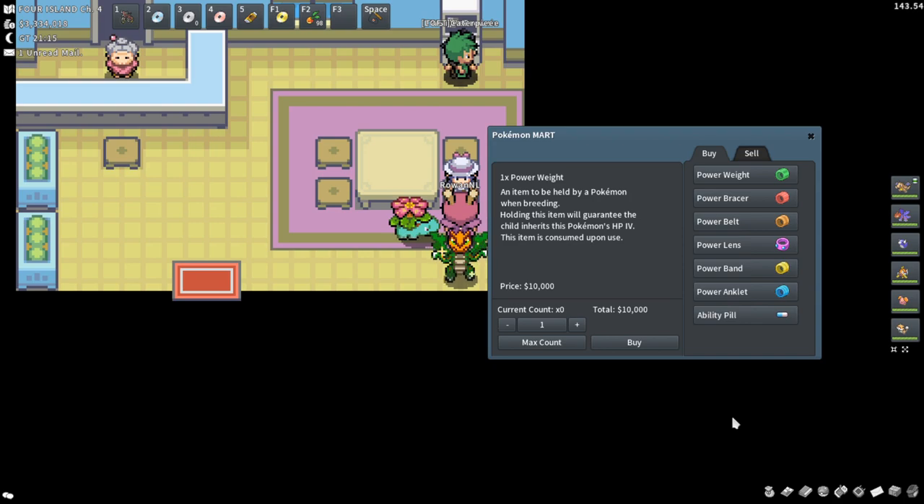Braces, as seen here, are purchasable at every city during the game from the NPC with the white and pink hat. Braces are a held item given to a Pokémon before you breed it to secure that IV to 100% pass to the Pokémon being bred. There's a brace that correlates to each IV and each stat.